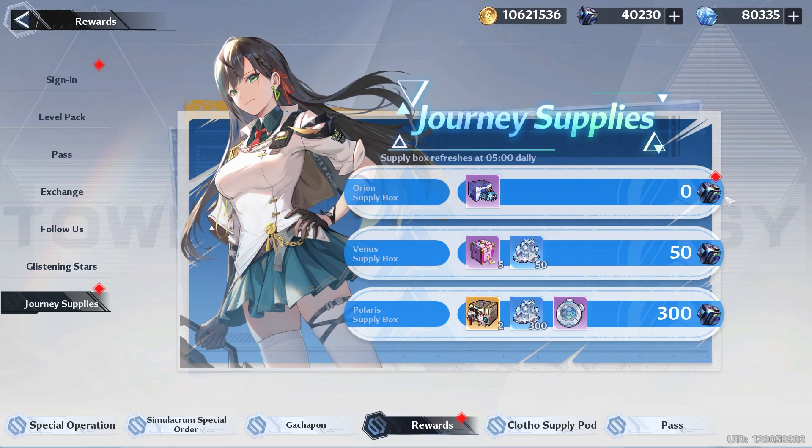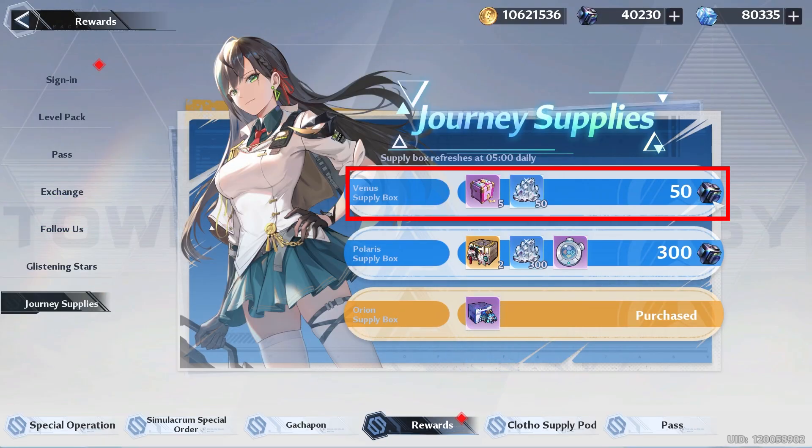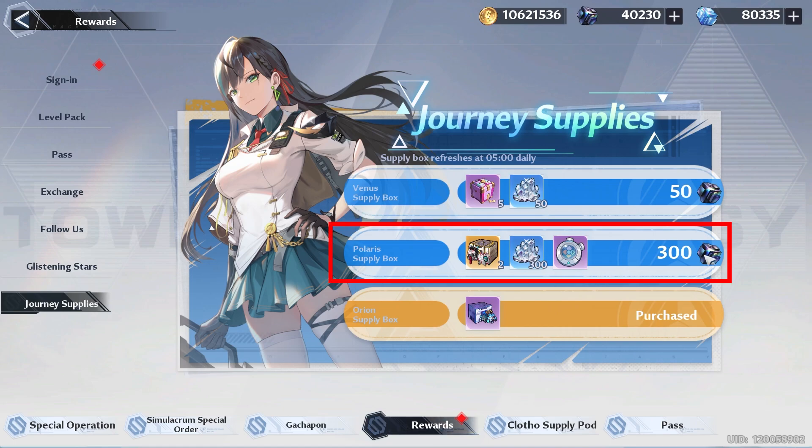Then we have Journey Supplies, where for 0 Dark Crystals you can get 1 SR Relic Box a day. The next one is the Venus Supply Box, which is for 50 Dark Crystals, and it is not worth it. And then we have the Whale one, which is the Polaris Supply Box, so if you are buying data repeaters you might as well go ahead and pick this up so that way you get a couple extra items.